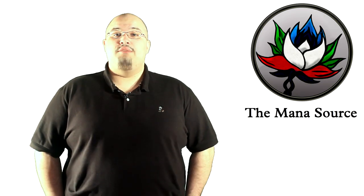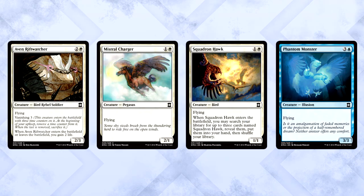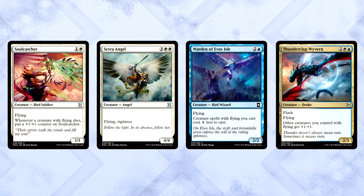Now that we've covered the universally best commons and uncommons, let me quickly show you the best cards for different archetypes in Eternal Masters Limited. We'll begin with Blue-White Flyers — pretty self-explanatory. Your staples are Aven Riftwatcher, Mistral Charger, Squadron Hawk, and Phantom Monster. Make sure you have enough of those to make the heavy hitters worth it: Soul Catcher, Seraph Angel, Warden of Evos Isle, and Thunderclap Wyvern. Add in the previously mentioned good blue and white cards and you have a deck that's difficult to deal with.